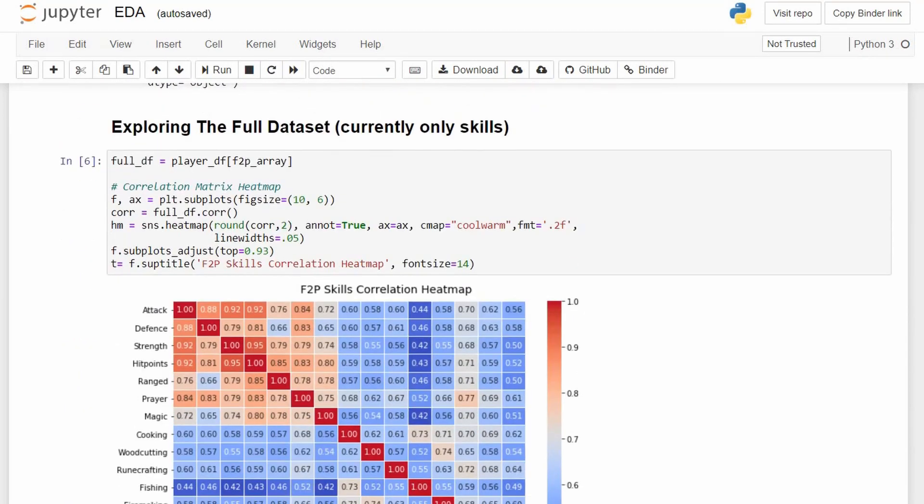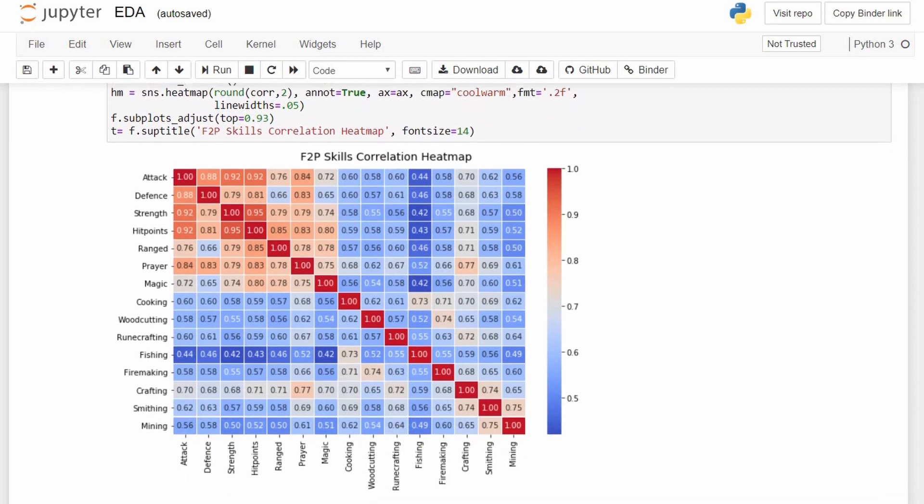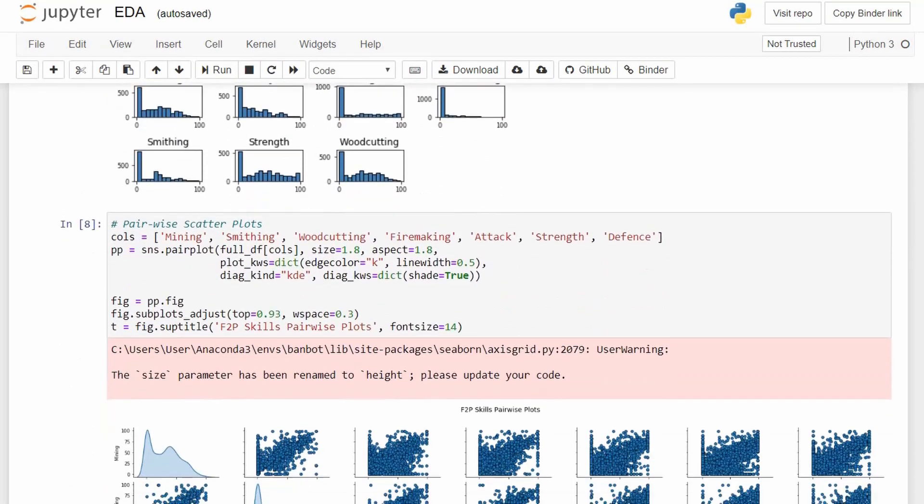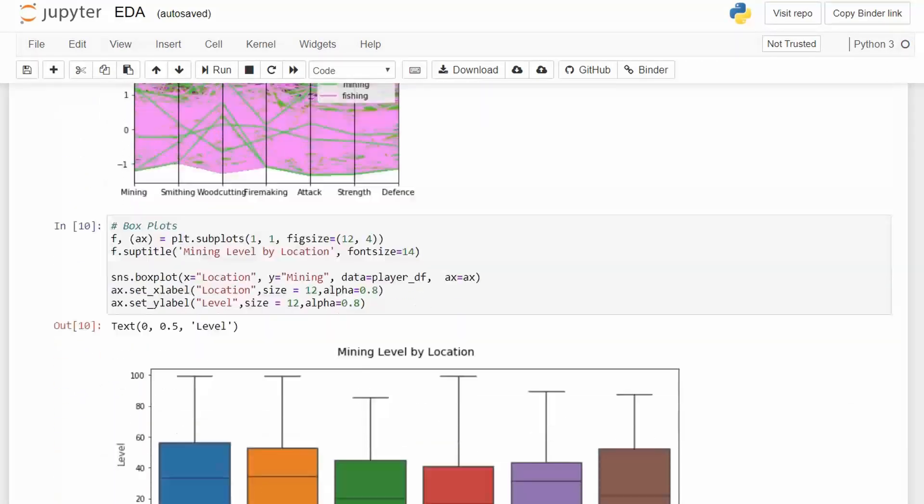Then we got into data exploration. We started by plotting a few charts using the whole dataset, so this should be somewhat representative of most OSRS players. This here is a correlation heatmap among the collected player's free-to-play skills. The closer the number is to 1, the more correlated the skills are. We can see that some are obviously related — the combat skills correlate with each other, mining and smithing, woodcutting and firemaking, and so on. We continued looking through distribution graphs for different skills, though they weren't particularly insightful.